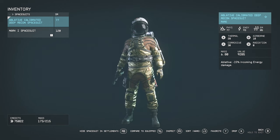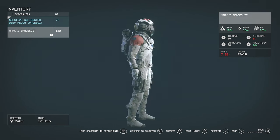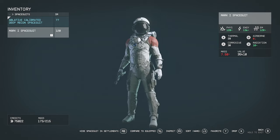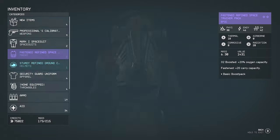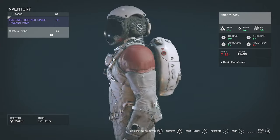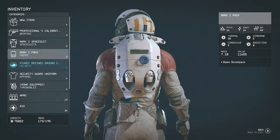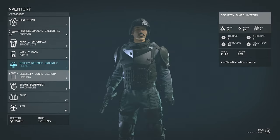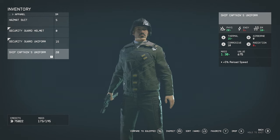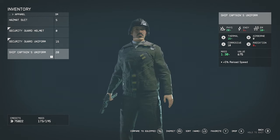First up we got the space suit. It's substantially better, worth a lot more money, very slim, looks pretty cool — kind of what I picture for this game, like a nice thin space suit. Pretty cool pack too. And the other option here is the ship captain's uniform, which surprisingly has better stats and is a little more valuable.